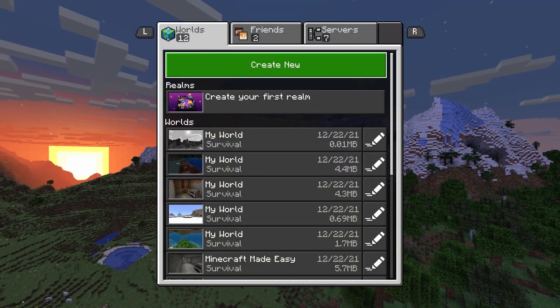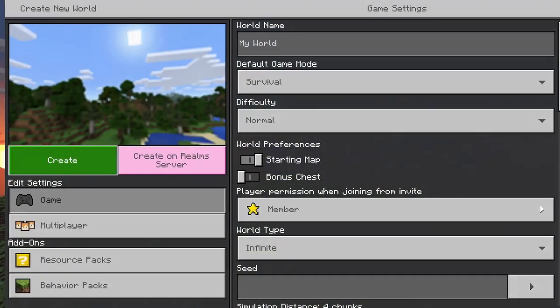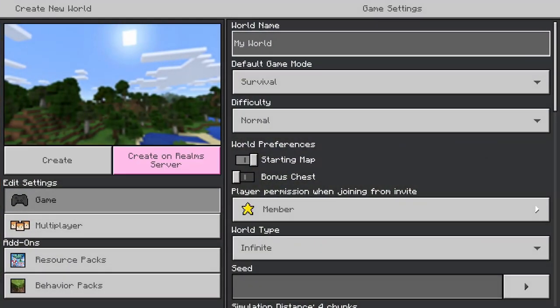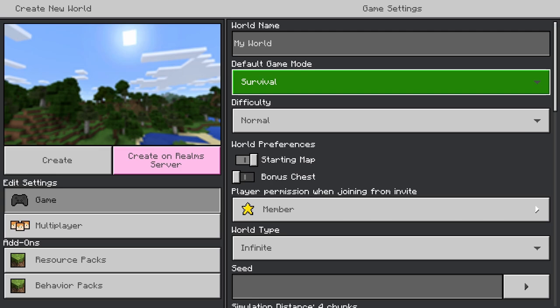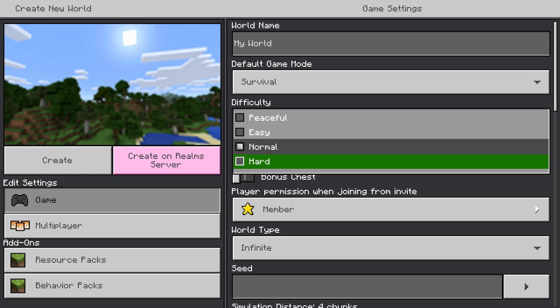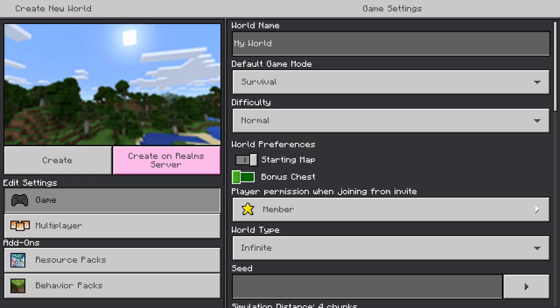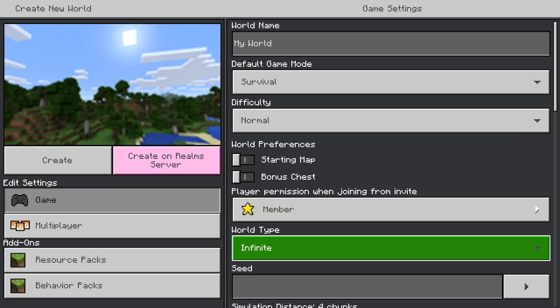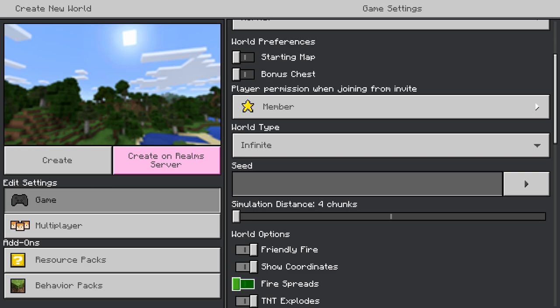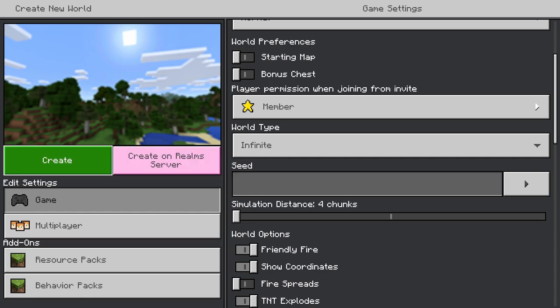Go ahead and hit the play button on the title screen here. We're going to create a new world. We're not going to mess with any of the advanced stuff — just the basics. You want survival game mode; that should be the default, and normal difficulty is fine. I like to play on hard, but we'll do normal for this tutorial. You can do easy if you want. Turn off the starting map, leave off the bonus chest, and turn on show coordinates and turn off fire spreads. Those are all the settings that will make you basically the same as me. Then we can hit create world.